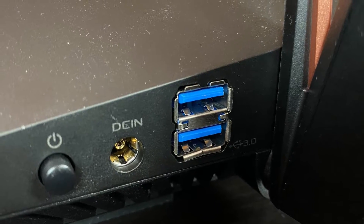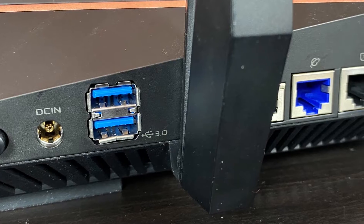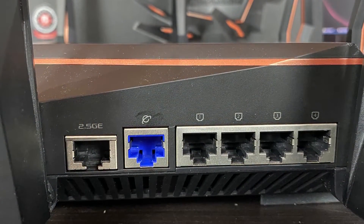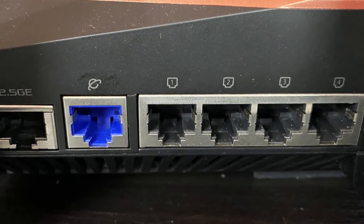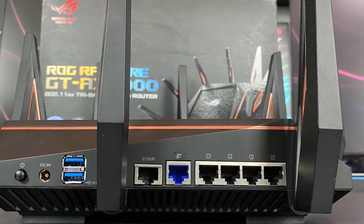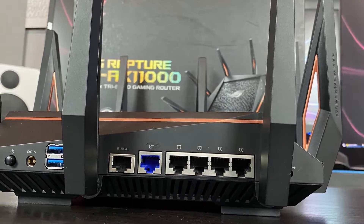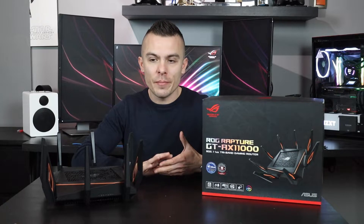For connectivity, you have an on/off switch and a jack for your power supply, which is really handy — the adapter plugs directly into your power socket and everything else is standard cable, so you can reroute it however you wish. You also have two USB 3.0 ports, a 2.5GE port, one LAN port, and four additional LAN ports, giving you the ability to connect essentially everything.